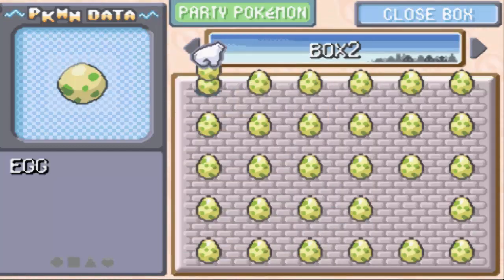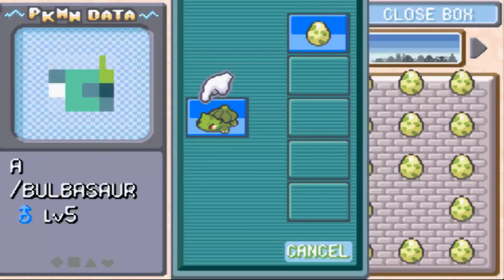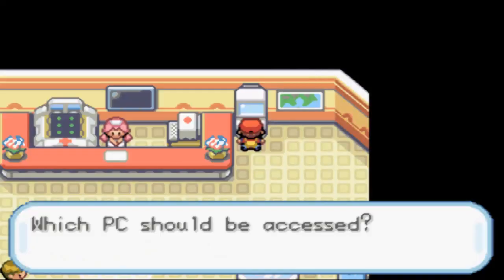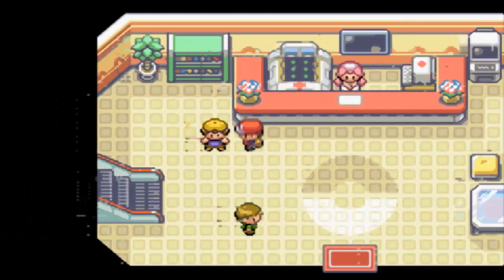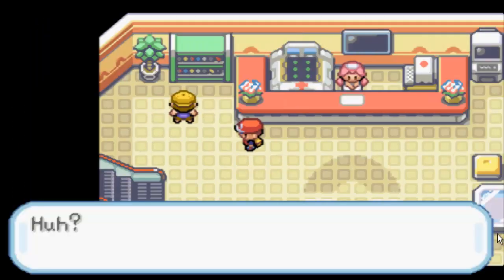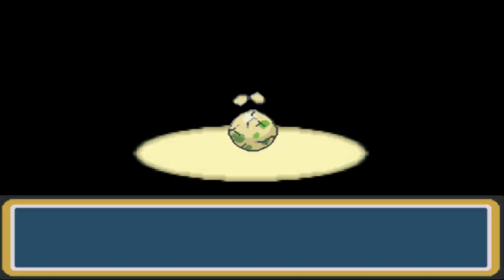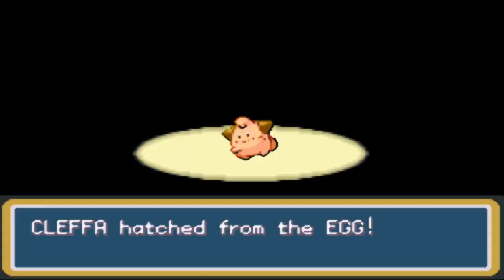They're not going to let that happen. I'm going to have to hatch this egg first. It shouldn't take too long to hatch — I'll pause and come back. Alright, I'm back. Literally right after I stopped recording it started hatching. So here is our very first Pokemon, which is going to replace Bulbasaur — a Cleffa.